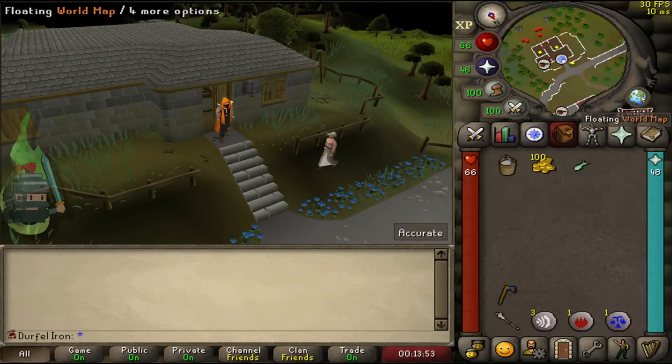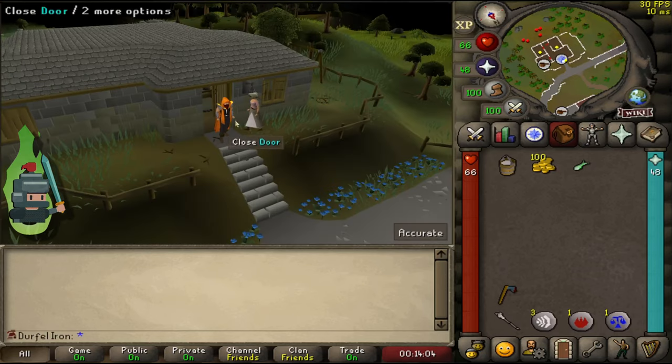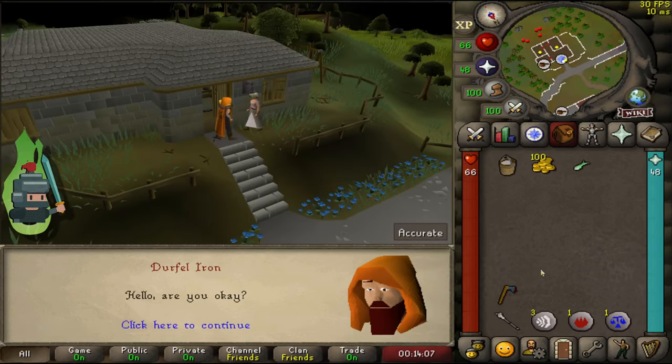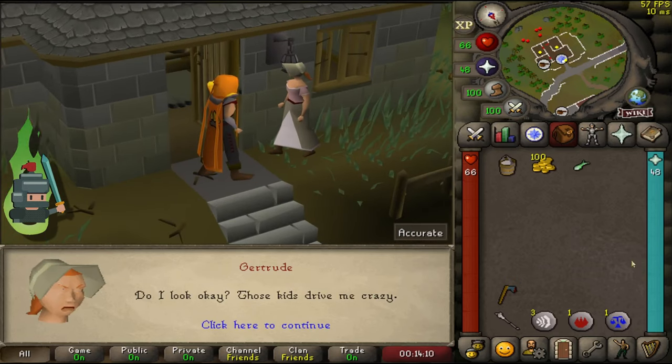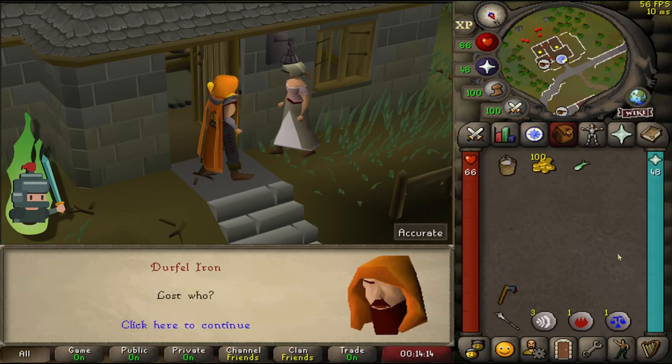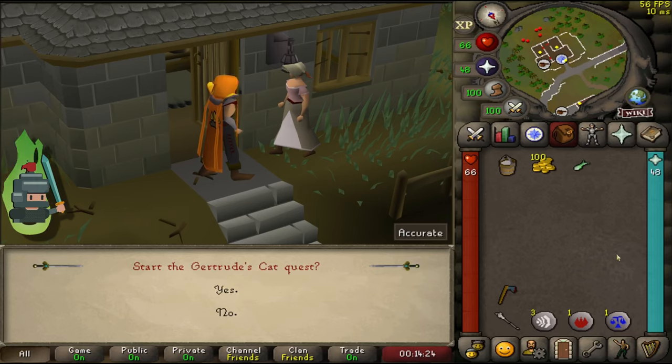To start the quest, you can see on the screen that just to the west of Varoc is Gertrude's house — you can see the quest marker. Just head there and speak to Gertrude. She can be found inside the house sometimes or wandering around outside. So what's Gertrude's problem? She's lost her beloved cat Fluffs, and we're going to help her get it back.